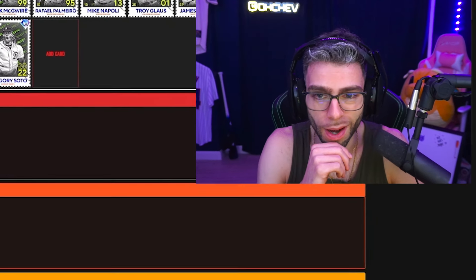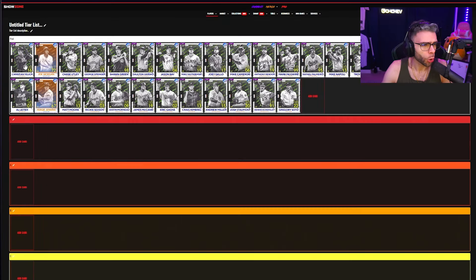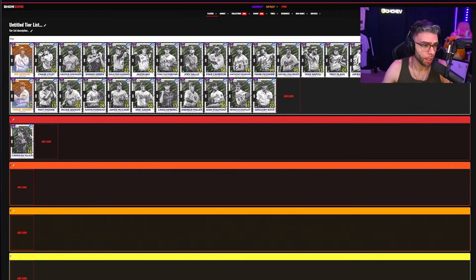These cards are pretty fresh in my mind — I just checked all of them out and I have a pretty good recall ability for video games. Christian Yelich: immediate S tier. Good card on his own, and when you put him on the Corbin Carroll team he becomes even better. I usually run tier three Corbin, tier two Kershaw — that combo is perfect. He's god on that team, really good defender, 95 speed. Yelich — that's crazy.